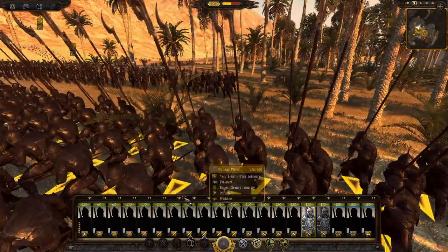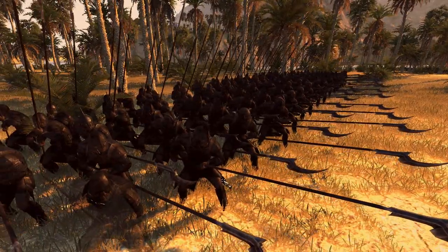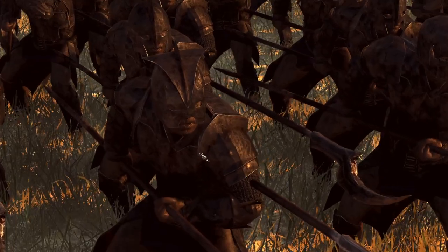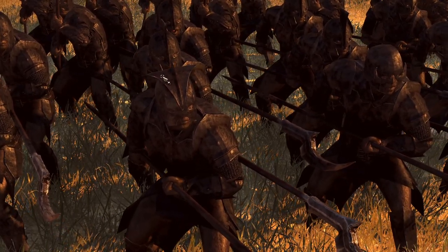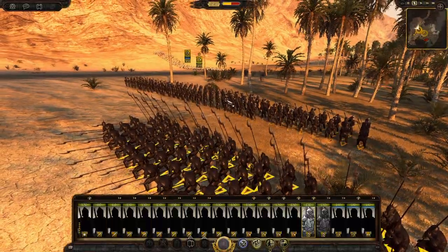Then we've got the Goldur Pikes — a nice pike unit for the evil factions to be using. Well armoured up, they look like they're going to take a lot of beating to get through that armour. Just that helmet looks amazing. Really well done by the developers.